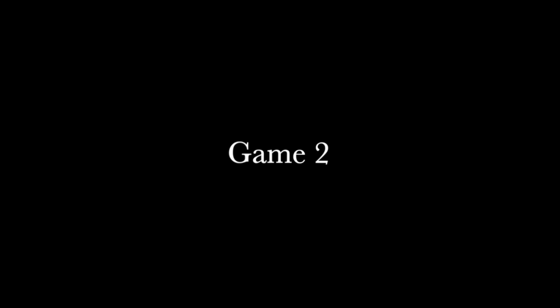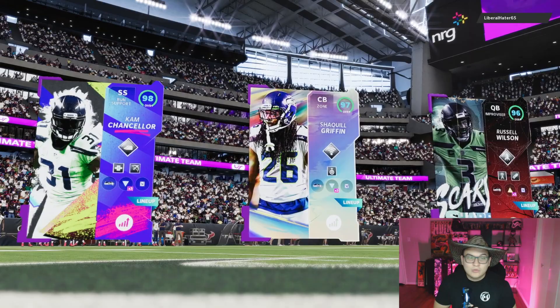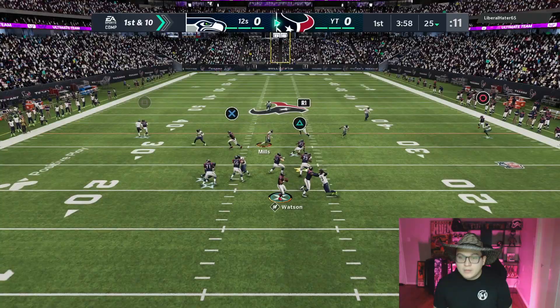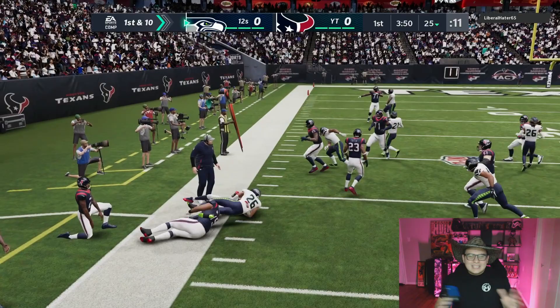Let's see if we can get another quick game. We're playing Liberal Hater 65 — he's got Cam Chancellor, Shaquill, and Russell. Looks like we're playing a Seahawks theme team. Starting with the ball on offense, he's pressing everybody so I'm streaking Hopkins and Brandon Cooks — they got a lot of speed. Look at circle, look at Brandon Cooks getting deep! Yo — how does he catch up to Brandon Cooks like that?